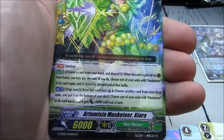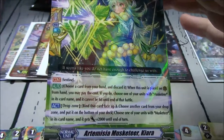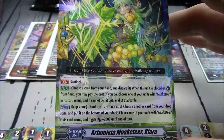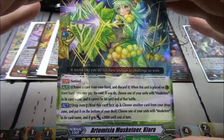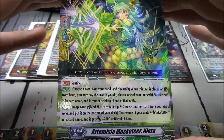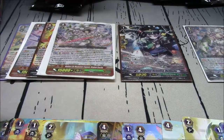Artemisia Musketeer Chiara — a perfect guard for Musketeers. Choose a card from your hand and discard it. When this unit is placed on Guardian Circle, choose one of your units with Musketeer and it cannot be hit until end of that battle. Drop zone — bind this card face up, choose another card from your drop zone, put it on the bottom of your deck, and your unit with Musketeer gets plus 2k.